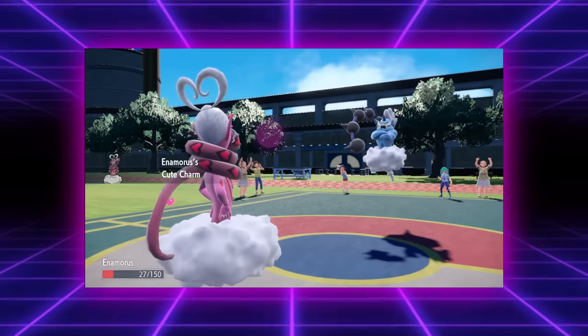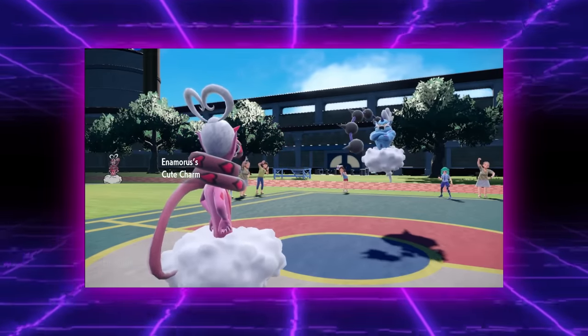The Destiny Knot makes the opposing Pokemon fall in love if the holder falls in love with them. How romantic — I'll keep that in mind next time I get hit with Attract in a VGC match.